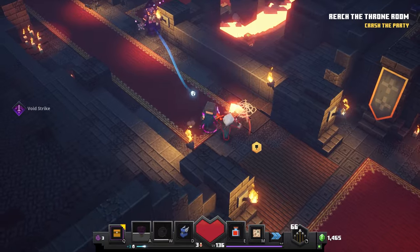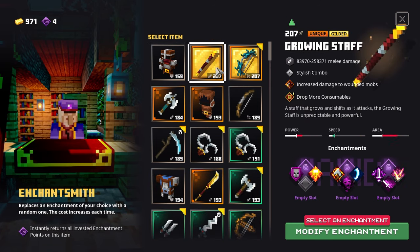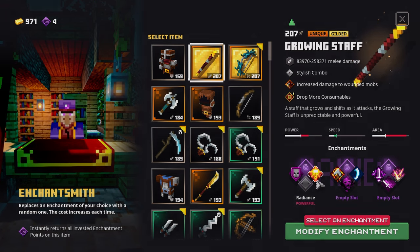We also got the long awaited Enchant Smith, but how does this new merchant work and how do you get him for yourself? Well, here's how.